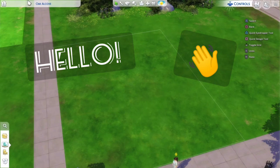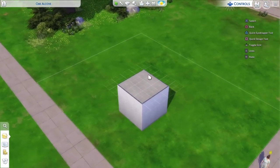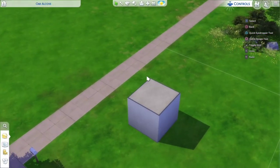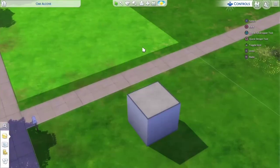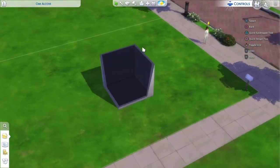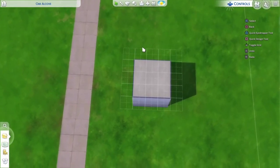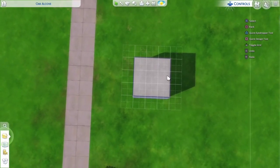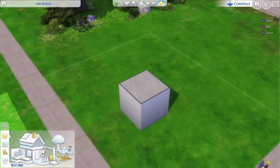Hi guys, it's MiniSims here, welcome back to my channel! Today I'm going to build a three by three house in The Sims 4. So let's get started. This is how big the house needs to be — I'll have more floors, but that's basically the size. I'm not looking forward to this; it's gonna be very, very hard. Three by three — it's gonna be just so hard.